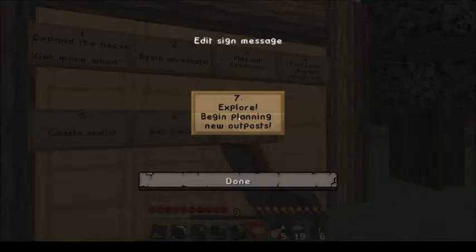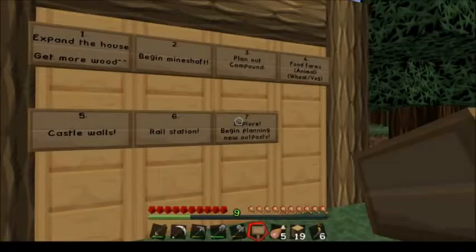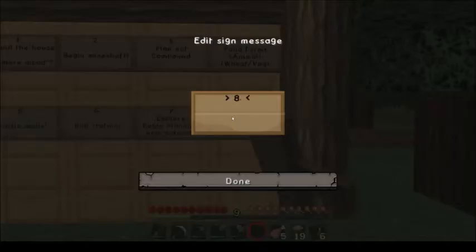Number four: food farms — wheat and vegetable farms, etc. That's good — a few things to be getting on with.